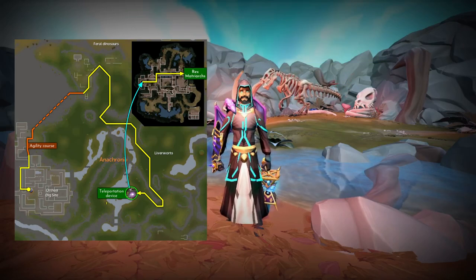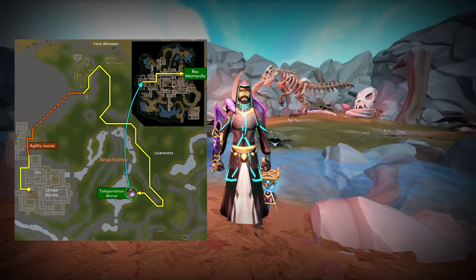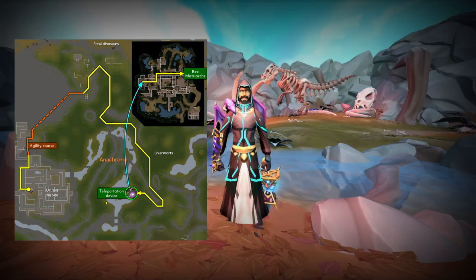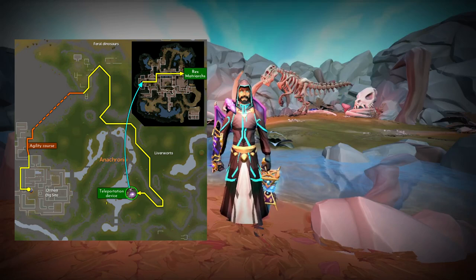There are a few ways to get to Osseus. If you've killed Osseus before, you can easily use the War's Retreat Portal. If you are Max, you can use the Max Guild Portal before you've even had a single kill. Otherwise, you'll need to go to Anachronia's Base Camp and run all the way around to the Teleportation Device, which takes you to the Rex Matriarch's Lair — then just follow through from there.